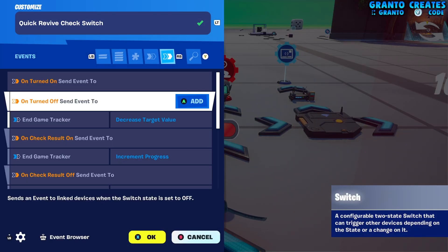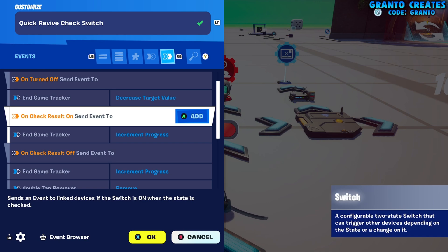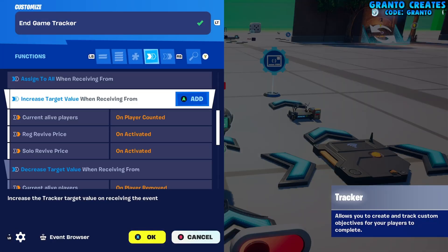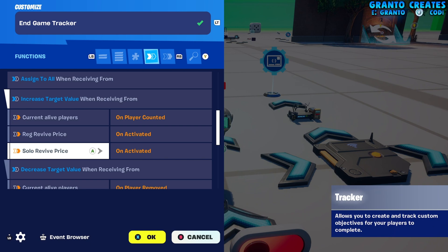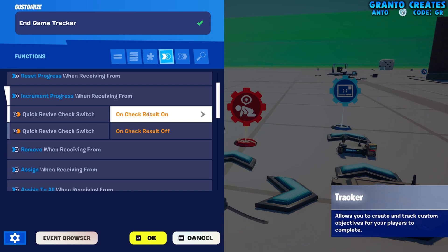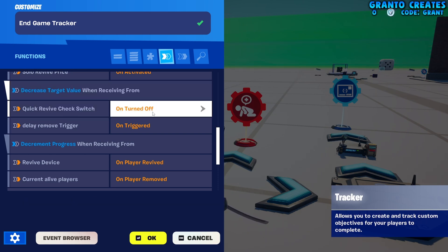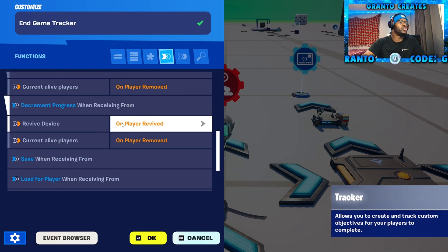In the revive switch — on turn, send event 2. End game tracker — we're going to decrease target value. On check result on — send event 2. End game tracker — we're going to increment progress. Check result off — send event 2. End game tracker — we're going to increment progress. Go to the tracker. Increase target value when receiving from: add reg revive price on activated and solo revive price on activated, which are all in the Quick Revive video. We want you to increment progress when receiving from: Quick Revive check switch on turn, on check result on, and on check result off. Decrease target value when receiving from: Quick Revive check switch on turn off, and delay remove trigger on triggered. The increment when receiving from: Revive device — we're going to do on player revived. Basically it's going to remove them from the count and balance back out.